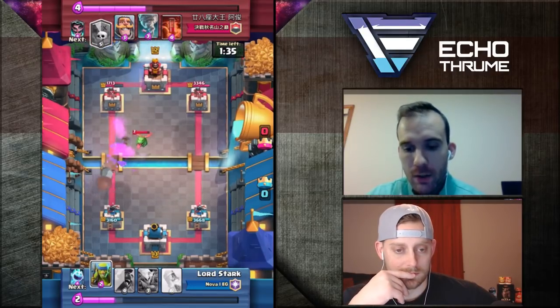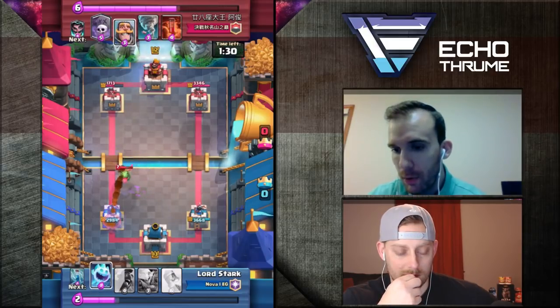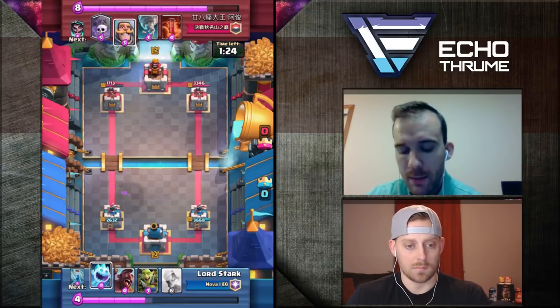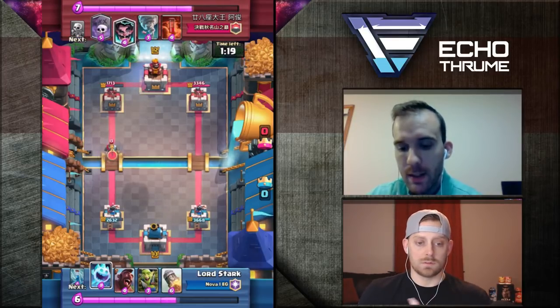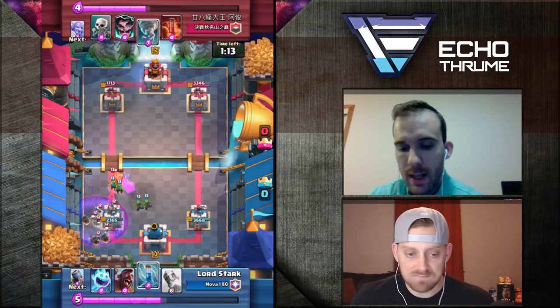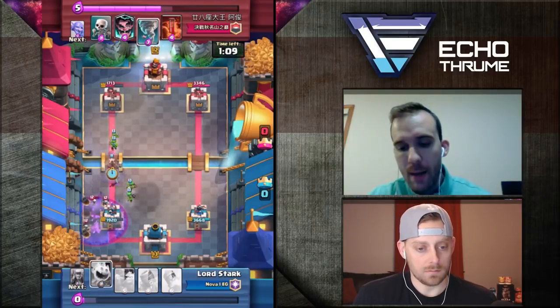I've figured out now that he's running a graveyard deck between the bowler and baby dragon — I know it's not a golem. I'm sitting here without the mortar in hand — I kind of just blew through it. He drops this knight; I know he's going with the graveyard. I'm instantly thinking how am I going to stop this graveyard? I don't have a poison or anything in this deck, so it's a tricky play for me. I drop that goblin gang.